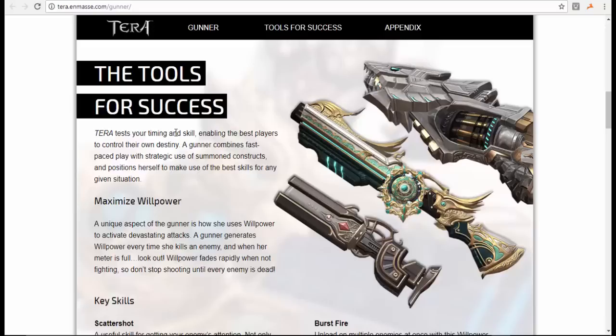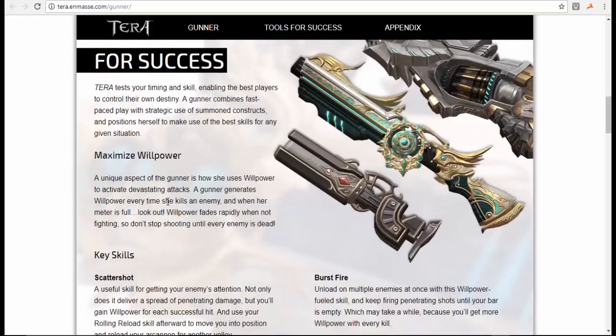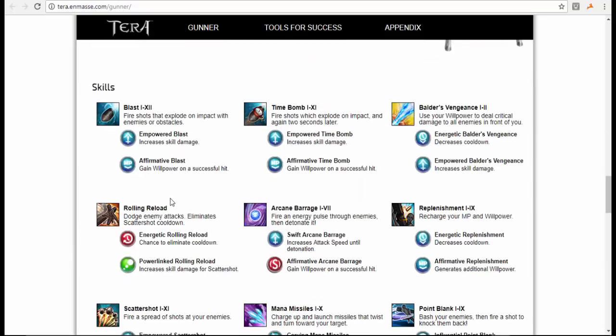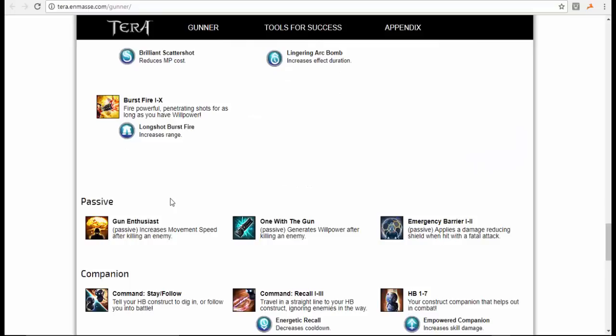I recommend Gunner if you want to try a new class you've never seen before in an MMO. Gunner is a good way to go because while Warrior is very balanced and basic for beginners, Gunner is a nice step up. Some of the skills include Scattershot, Point Blank, and Arcane Barrage — the list goes on. You can also help out your teammates a lot better than a Warrior can, do crazy passive damage to enemies, and benefit from movement skills like Gun Enthusiast and Emergency Barrier.